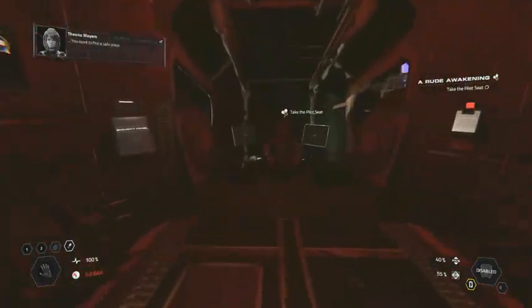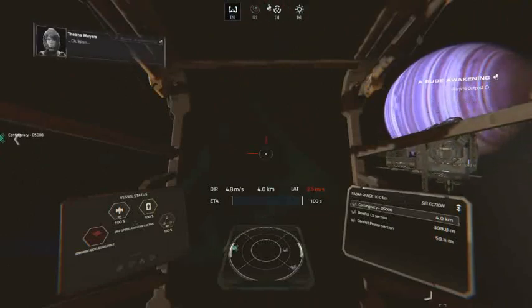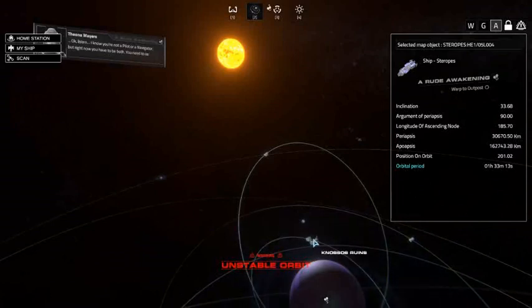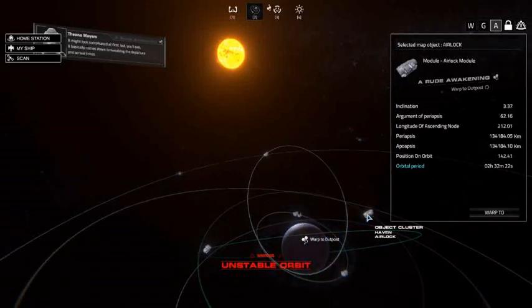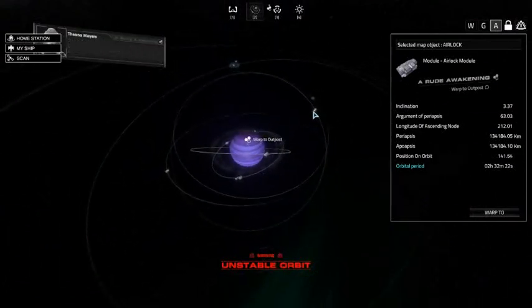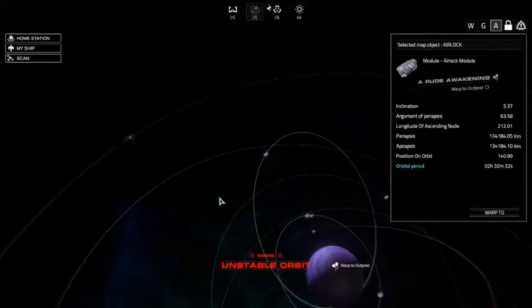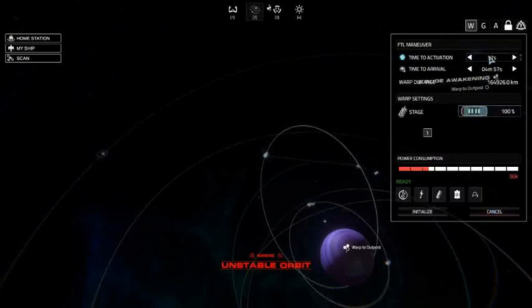You need to find a safe place — check the nav map, look for an outpost or something. I know you're not a pilot or a navigator, but right now you have to be both. You need to set up and execute a warp maneuver. In an ironic twist, because we tried to load in earlier and failed, I now have two possible havens available to me. So I could basically double down on my resources — that's actually what we're going to do.